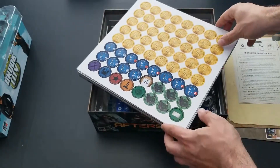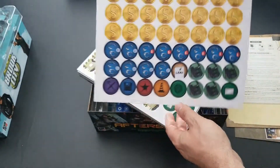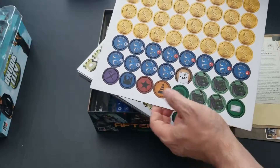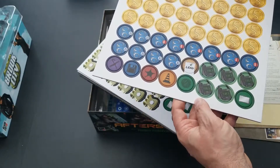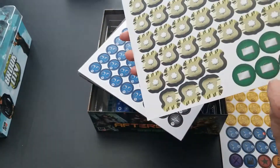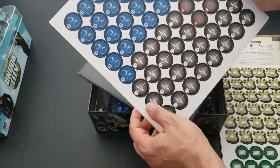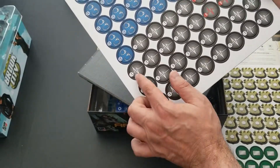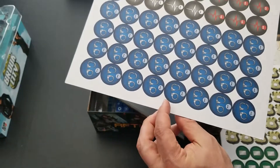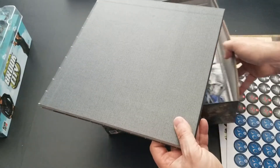Here's a whole stack of punchout boards — double-sided, nice thick cardboard. We have syndicate icons, shields, briefcases, handcuffs, and what looks like health, stamina, or stress level tokens marked in ones and fives. I'd assume the fives are not good — probably something you want to avoid. Quite a few tokens here. And it looks like we also have the game board itself, so let's open that up.